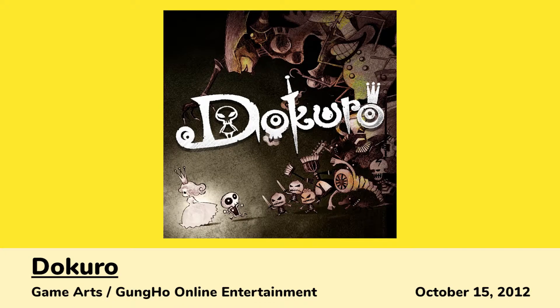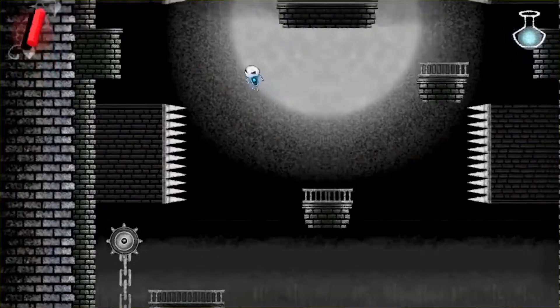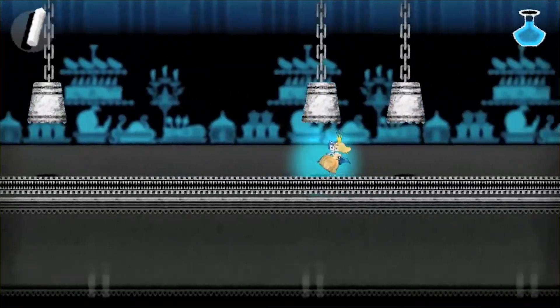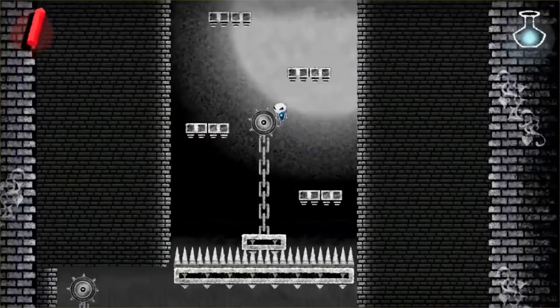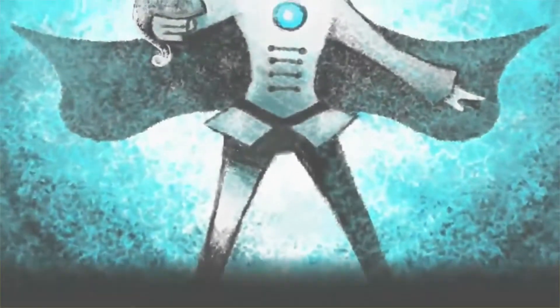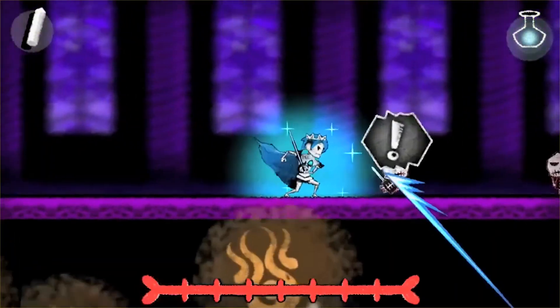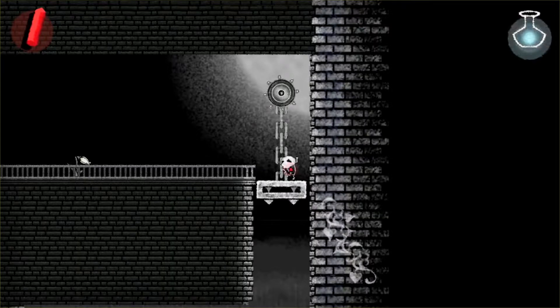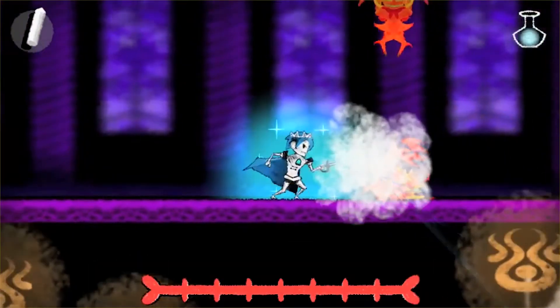Next was Dokuro, a side-scrolling puzzle platformer with a neat children's book-like art style. The player controls the skeleton Dokuro whose lord brings home a captive princess, inspiring Dokuro to turn against his lord and help save her. You can interact with switches, push and pull objects, attack with your bones, carry the princess, and change into prince form to help guide the princess through different areas.